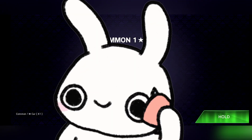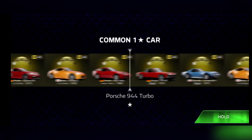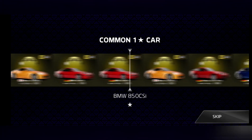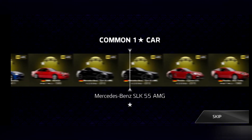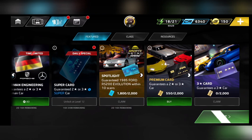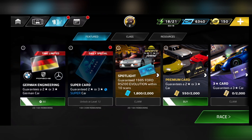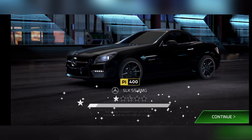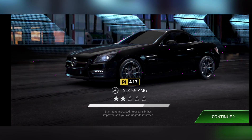This is basically how you claim a car. You go through the lucky draws, and by going through the lucky draws you would need a card to do so. The card can be obtained through events, through rewards, or by completing missions.